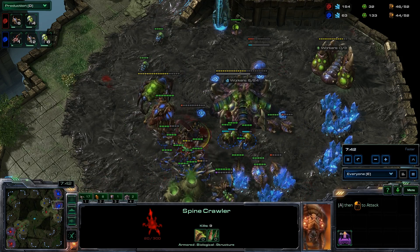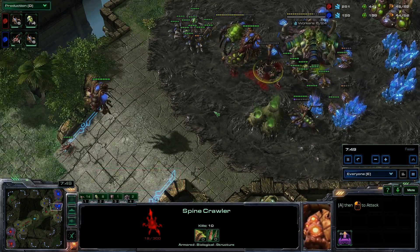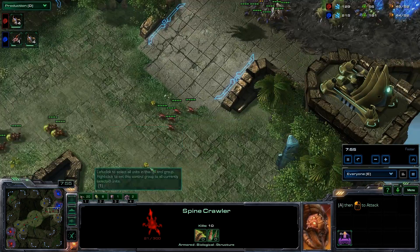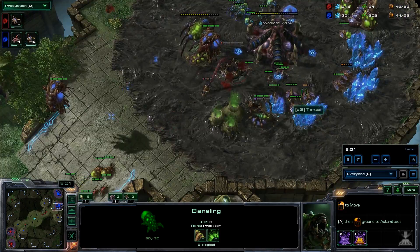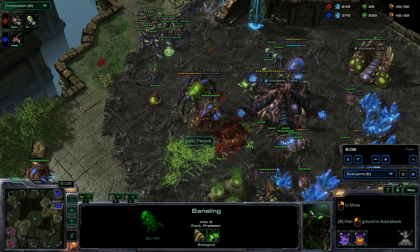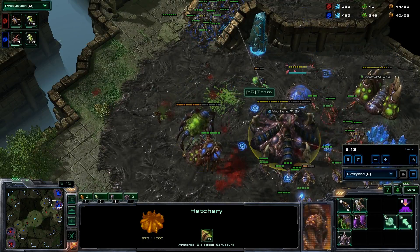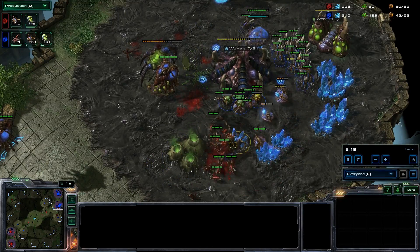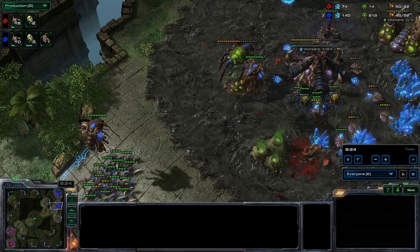Lings are coming to finish the spine crawler off — they don't get it either. Good for Tenza; four more lings wasted. That spine crawler is going to get a couple more shots off before it goes down. We got more banelings coming from Barcode. Workers are about even. The banes do not manage to save the first spine crawler, and here come a ton of lings. Two banelings from Tenza hitting the one baneling from Barcode — not what you want to do. And a queen going down. Barcode up a little bit on food. Crazy game.